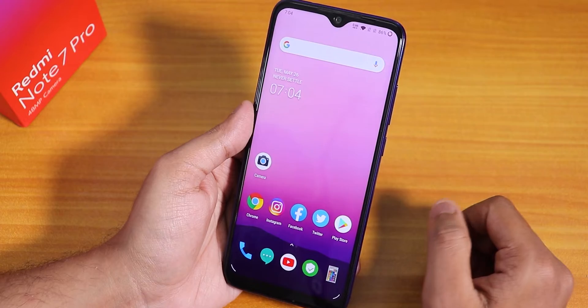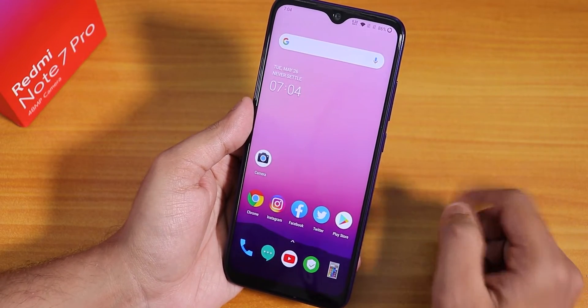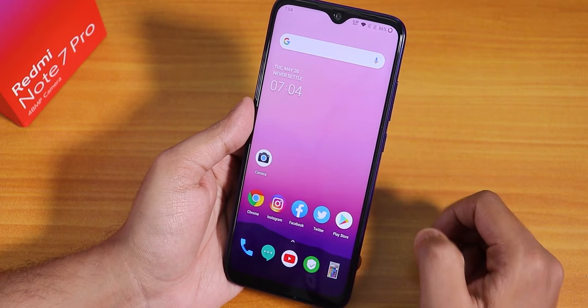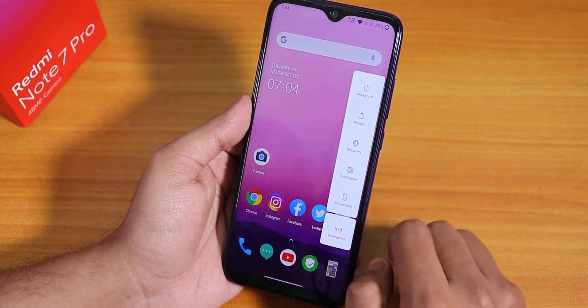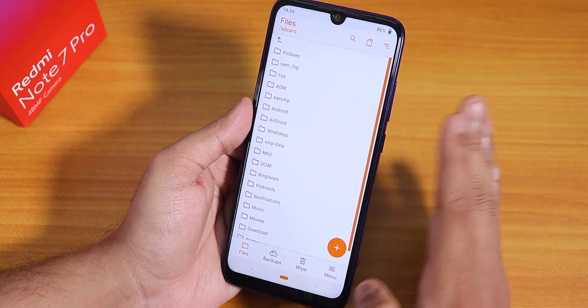The flashing is very simple if your storage is decrypted. To check if your storage is decrypted on the Redmi Note 7 Pro, let me boot into recovery. As you can see, I have successfully booted into recovery and it did not ask me for any password — that means my storage is decrypted.